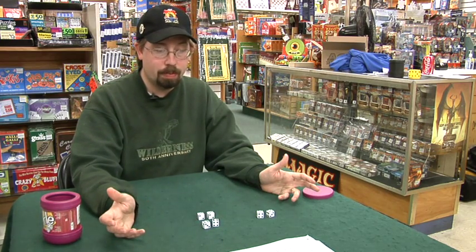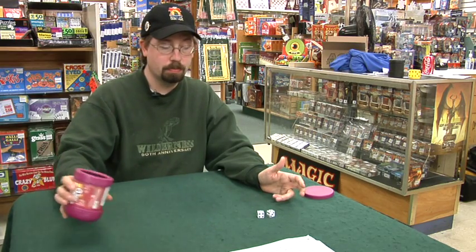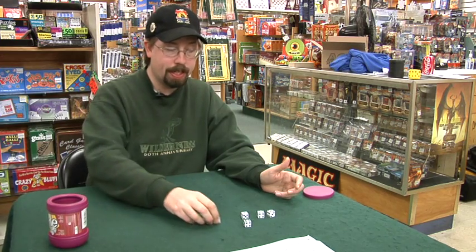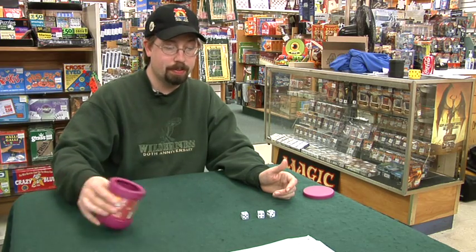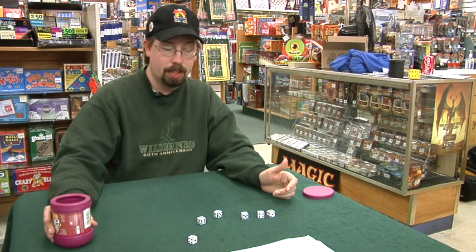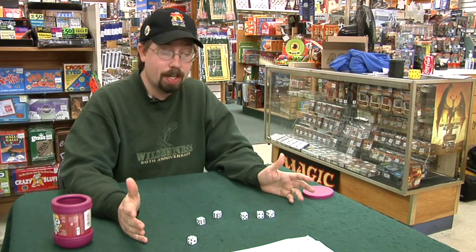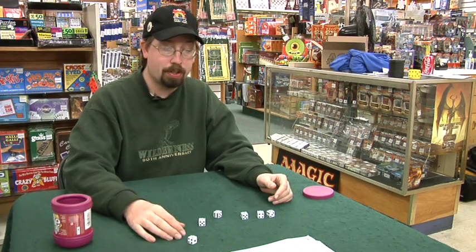Now, what I can do is I can take these four dice and roll them again. In this roll, I have a one, and that can count as a hundred points. I can then roll these three dice again, and I have nothing. At this point, because I didn't roll any points at all, the play would pass to the next person.